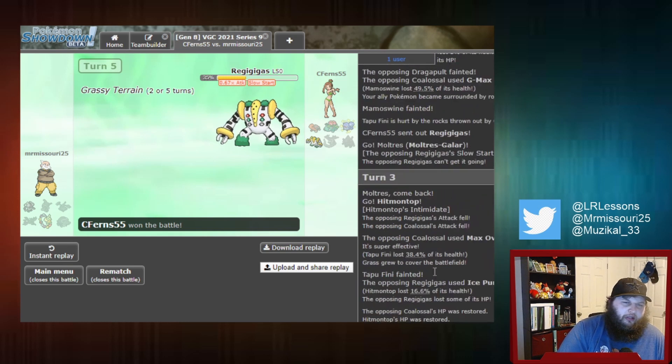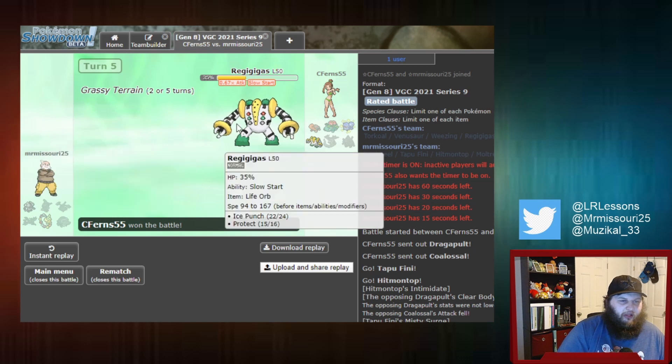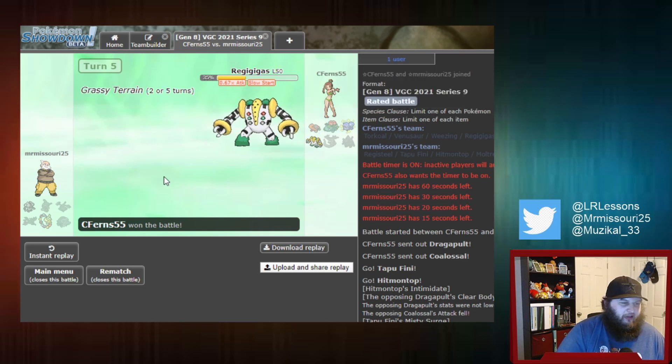Thinking about this game — I think the play we made on turn one is correct, and I think the lead we had is correct for the potential matchup. Because if they lead Weezing plus Gigas, we have a way to put pressure on the Weezing. With Mamoswine in the back, we have Intimidate off Hitmontop — pending we can get rid of the Weezing. Feeny doesn't do a lot there, but we can set up in front of them, potentially bait the Weezing into attacking, and give us an opening to take it out before Gigas snowballs.